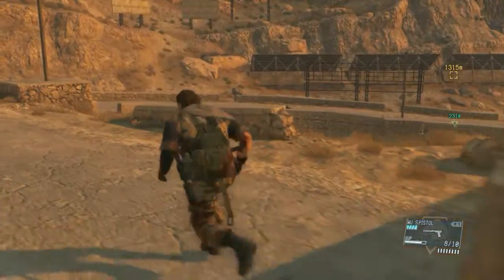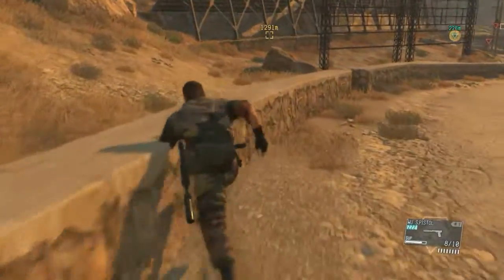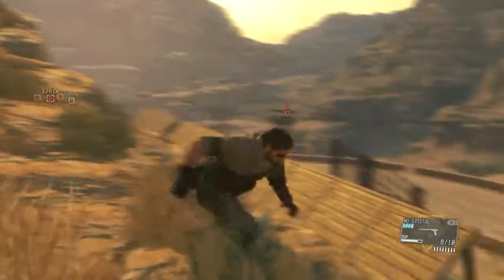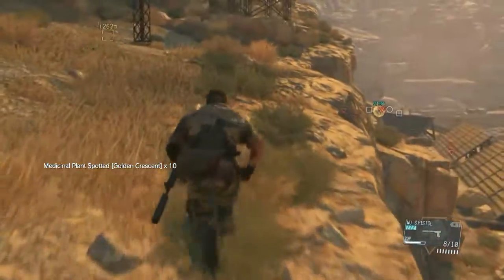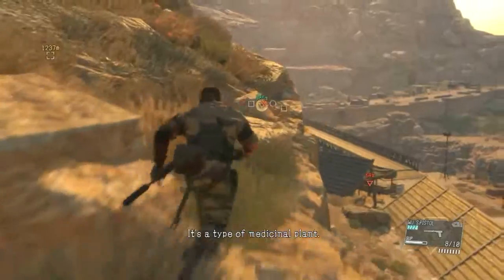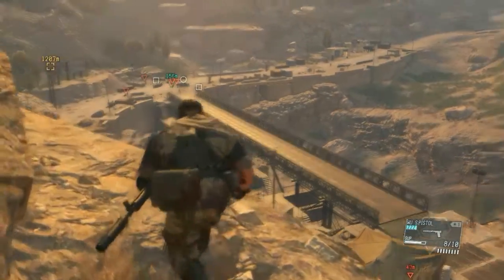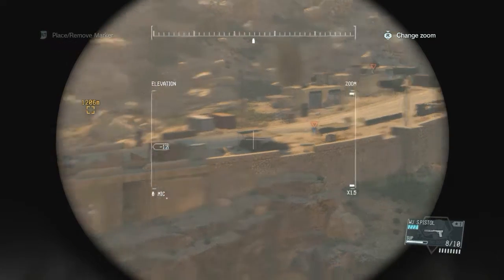Right, get up to high ground. I know that in the briefing it said we need to get to the Honeybee before the Soviets did, but I hope there's not like a time limit or anything like that. Grab that — whatever that was. Is that a new one? Does that mean I can shoot him in the leg and they'll go down rather than having to shoot in the face? Because I'm struggling to do that at the best of times.